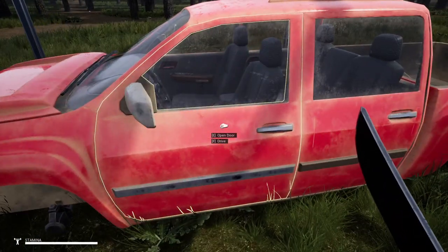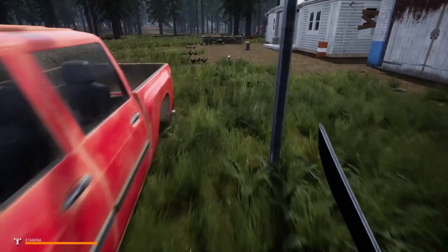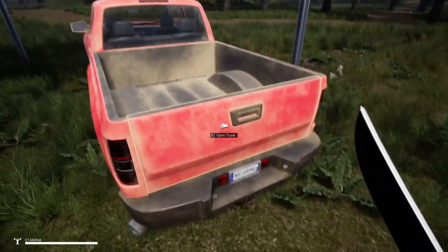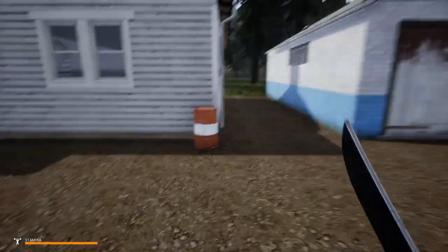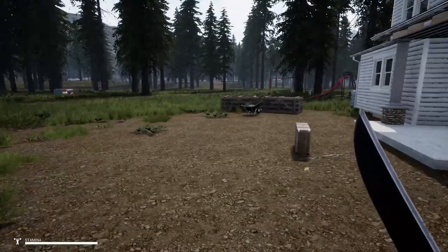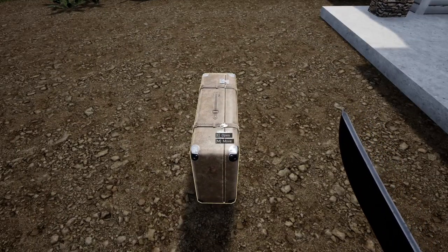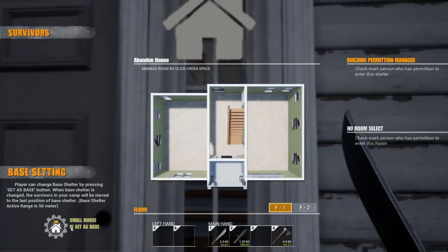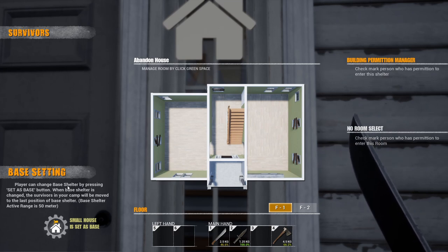This is cool - we can use this. This is home! Look at this - bad boy. What do you need? We need everything to fill that. Fix it. This is our home - it has been decided, we will live here. We know we've got bandits that way. Let's move in. Make this your active base - player can change base by pressing set as base button. When the base is changed the survivors in your camp will be moved to the last position.